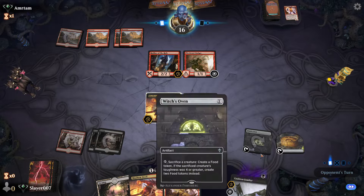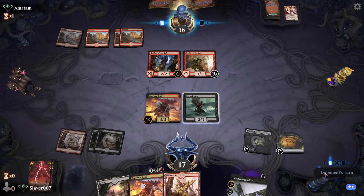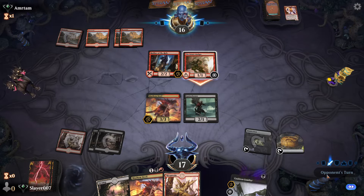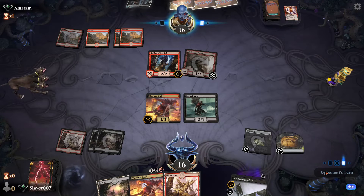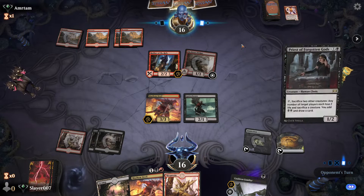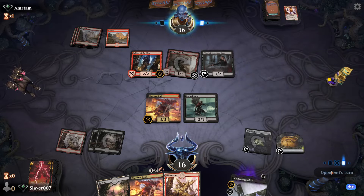The cool thing is next turn we get a second Mayhem Devil — should be pretty nice. We take one. We might see a Light Up the Stage here from our opponent, but we see a Priest of the Forgotten Gods — that is fine with us.